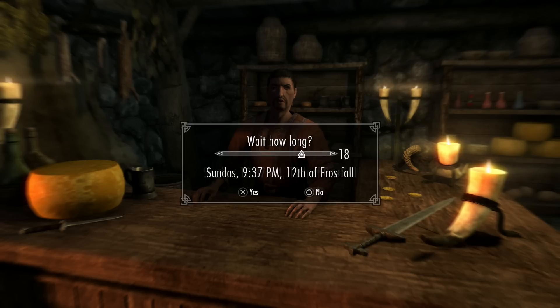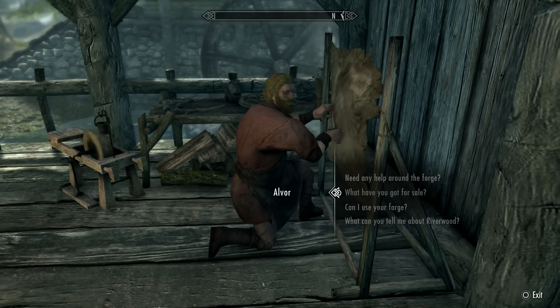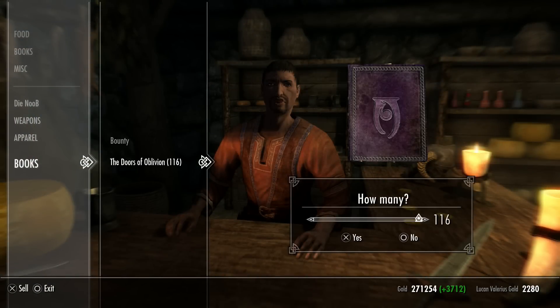To make the process a bit faster and reduce the number of times you have to wait two days, you can also invest in the blacksmith just outside the door. That way you can sell to the trader inside, then step out — very short loading screen — and sell to the blacksmith as well, doubling your gold before you have to wait the two days.